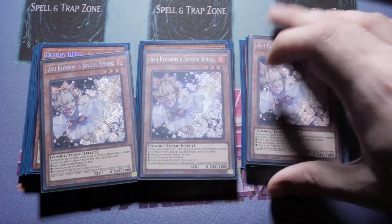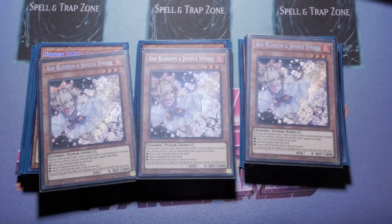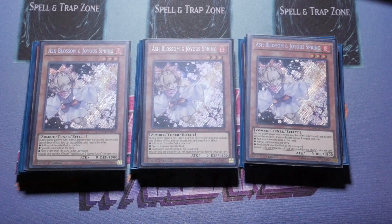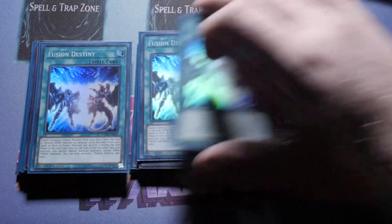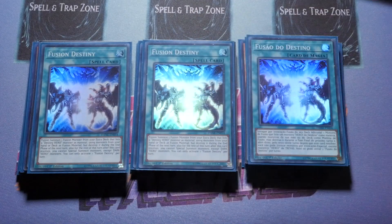We play whatever free hand traps you want — I'm playing Ash Blossom and Joyous Spring since it's the most generic counter right now. Moving on to the spells, we play triple Fusion Destiny. It's a great card — you have a two-card combo going into Destiny Hero Dangerous, which starts your chain and combo going for both a first turn and second turn play. Going second you can aim for Dystopia first.